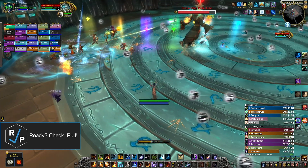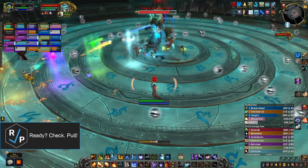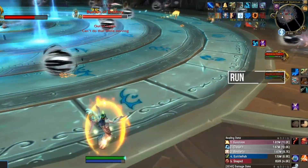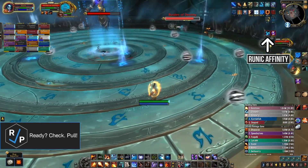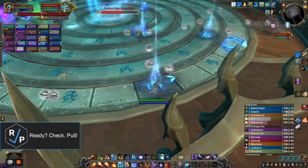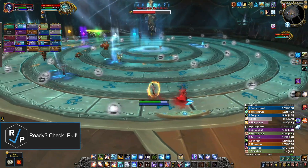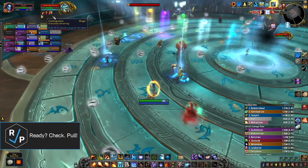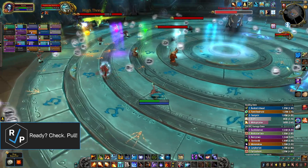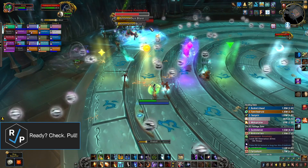On Normal, you can make this whole process easier by assigning two players to each ring before pulling and having them take care of the same ring every time. But unfortunately that does not work on Heroic, because on Heroic you can't move the runes unless you get Runic Affinity, a debuff that goes out on a certain number of random players each phase. For Heroic, we recommend assigning half your raid to focus on the three inner rings while the other half focuses on the three outer rings — splitting by odds and evens, or melee and ranged for example — to spread people out so they don't have to look at every single ring, which speeds things up.